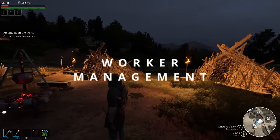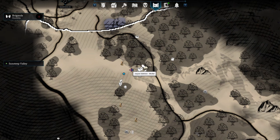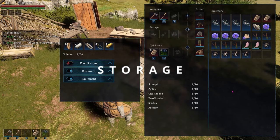If you want to check on where your workers are and what they're doing, look at the map and you can click on their name to bring up information about them, even if they're far away, including changing what they're doing if you need them to come to you.